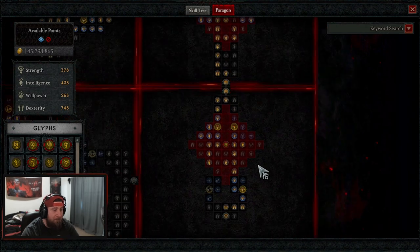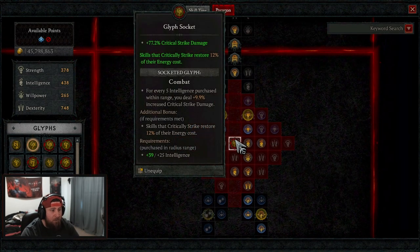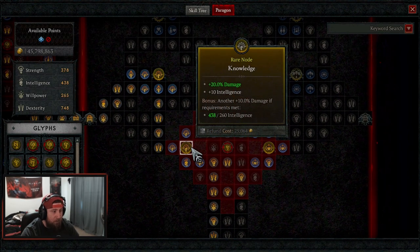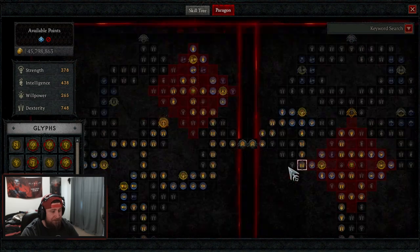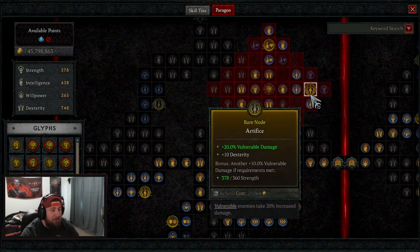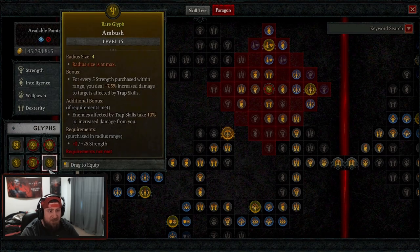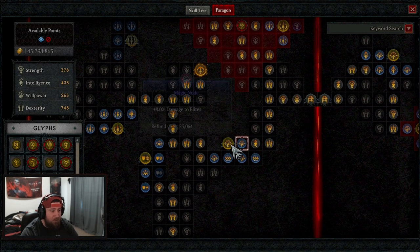Big shout out to my community for helping me with the paragon board. We start with prime for more damage and max life, then combat for crit strike damage with skillful as well as lawless for more nodes. Our next board is no witness — we take exploit for more vulnerability damage, knowledge for more damage and intelligence, training for more max life, and ruin for more damage and crit damage. Our next board is exploit weakness — we take the node for more damage, then artifice for more vulnerable damage and dex, and dosage mainly for the dex.